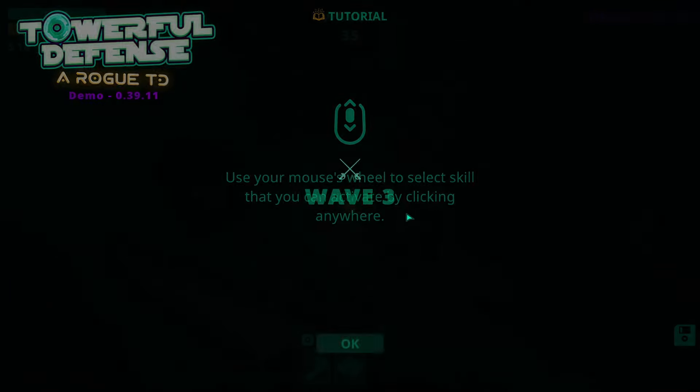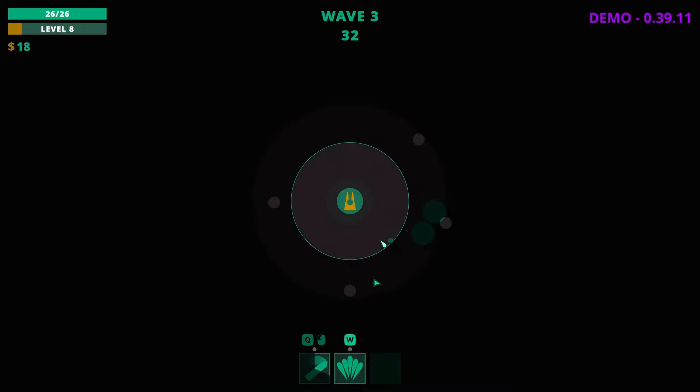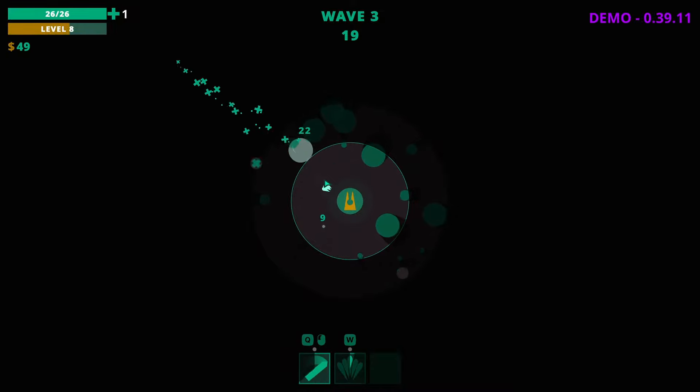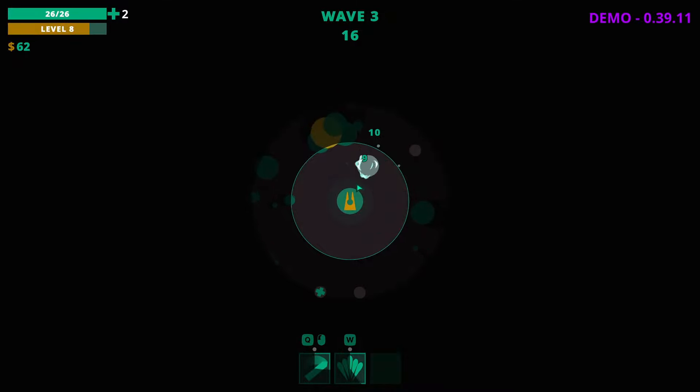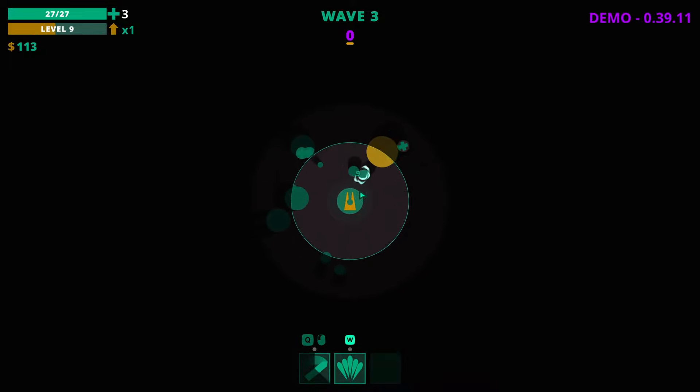Use your mouse wheel to select skills that you can activate. So that does kill him, that's fine. I've got to be careful here — enemies are getting closer. We are dangerously close to dying — getting overrun. Our main shot damage is not high enough, and nor is our melee, if I'm perfectly honest. So we are going to keep going.